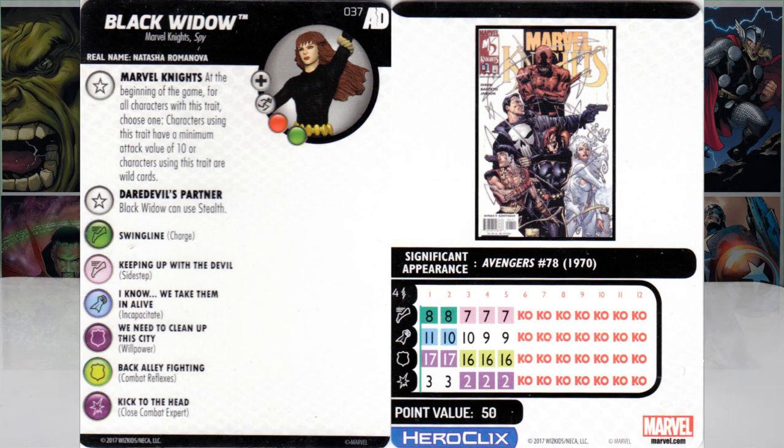One quick note about the Marvel Knights trait: Wild Card is good, but sometimes you don't have the option to pull a good wild card. If you pick the 10 attack minimum, that attack can never drop below a 10 — through perplexes, through negatives. One thing called out is Bizarro Green Arrow and Bizarro Hot Girl — they cannot drop attacks below a 10 with their powers. Even for Punisher, his 8-range inverse comment still gives him a 10 attack, doing 4 damage instead. Keep that in mind when building Marvel Knights characters.